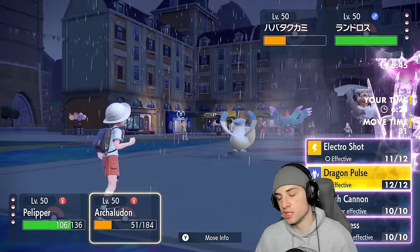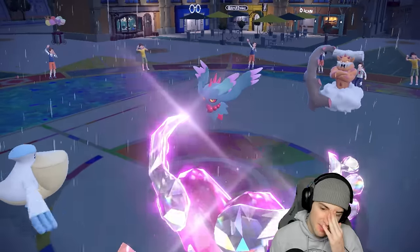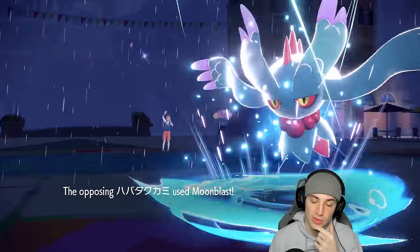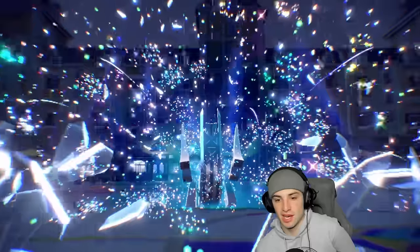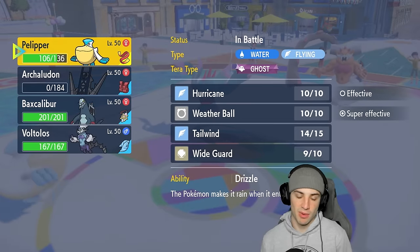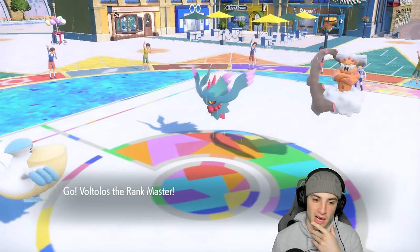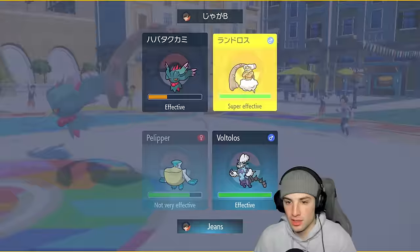I could Weather Ball or Wide Guard this turn and probably out speed next. There's definitely Icy Wind incoming. We go for it — he Protects! Show me a Moonblast or Icy Wind — it's Moonblast, smart play. I was thinking Icy Wind would slow us down but they Protect and Moon Blast takes out my Archaludon. I could bring out Baxcalibur or I'll bring out the Choice Scarf Thundurus with a nice Thunderbolt alongside Weather Ball.